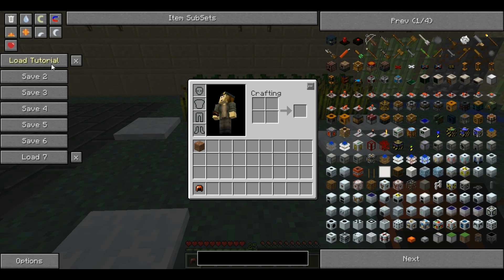Next is the little save panel along the side, taken from Too Many Items. It allows you to save what you have in your inventory including armour, hotbar, and quantities. You load a save by left clicking it. You can rename saves by right clicking — it lets you type a name, then left click off to confirm. To get rid of a save you click the little X, which wipes the inventory data but keeps the name.